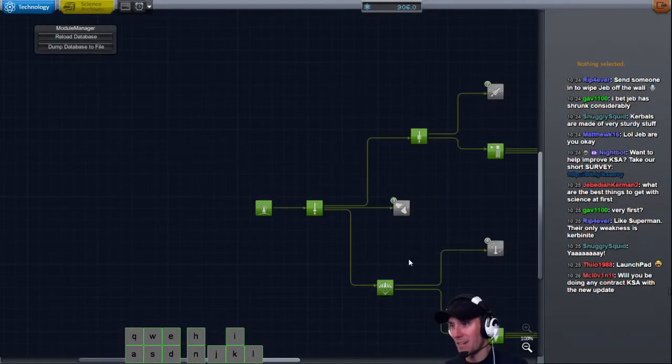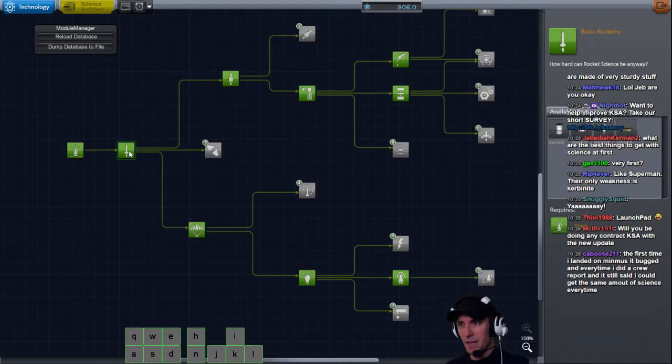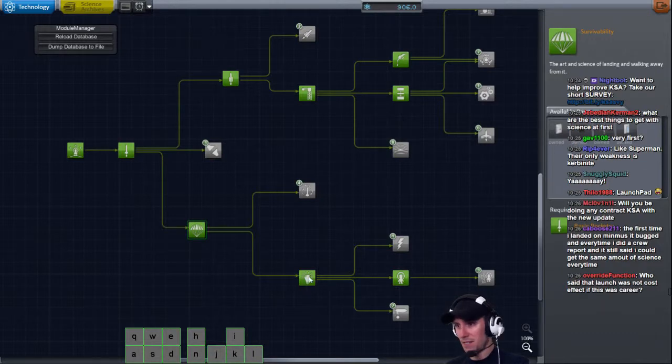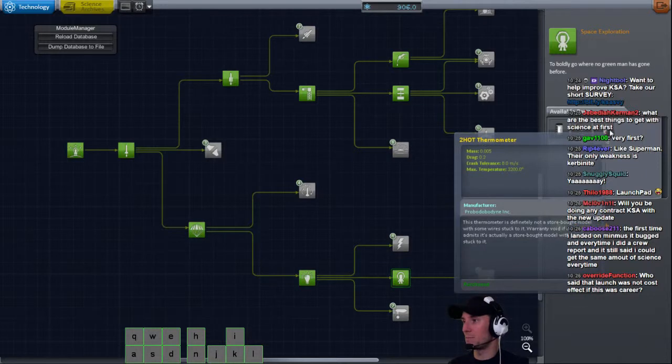Let's go look at what I unlocked and in what order. I went down the lower tech tree to get the mystery goo container - you have to get that. That gets us the science junior. I think this one was 45 to unlock. So that's 20 plus 45 - we were able to get the goo. We have the Kerbal himself for EVA reports and soil samples. We have the science junior. That's all I've been using, those three parts basically. I went down this lower part first, then I grabbed the mobile processing lab and the thermometer.